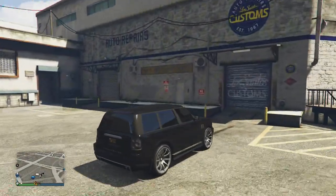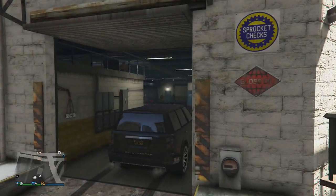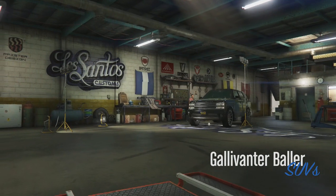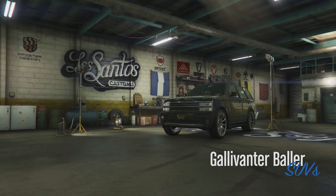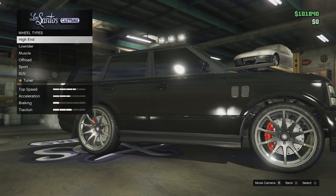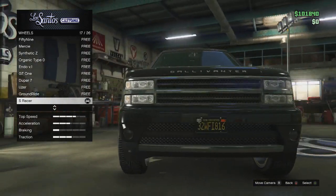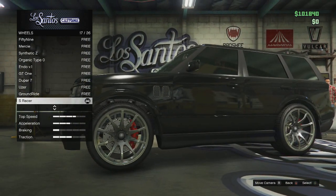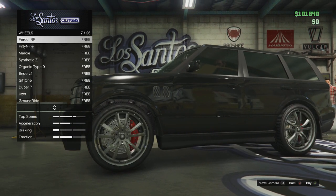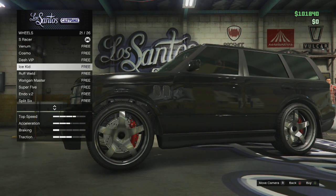That's literally all there is to it. As mentioned a number of times throughout the video, it is a very easy and quick process. Once you've completed this, you can now fit sports chrome rims on any vehicle completely for free. You can in fact apply this method to a number of different customizations and unlocks, ultimately saving you loads of money and time. Just using the sports chrome wheels as an example, some of these will cost you in excess of $80,000.